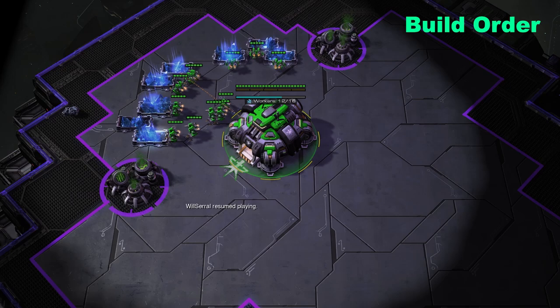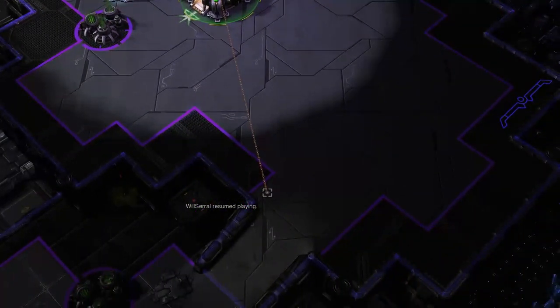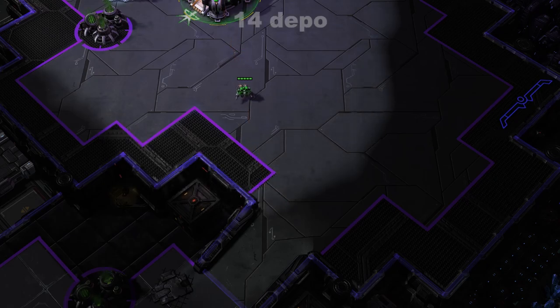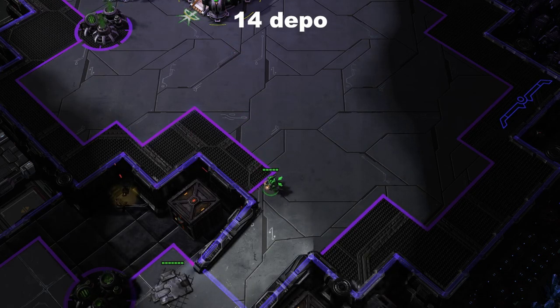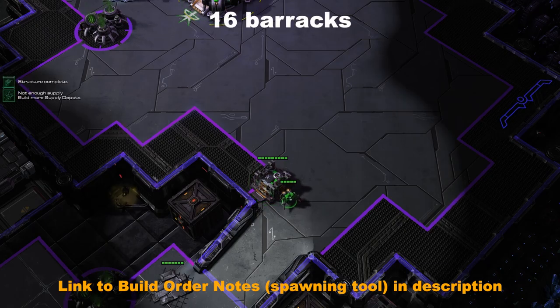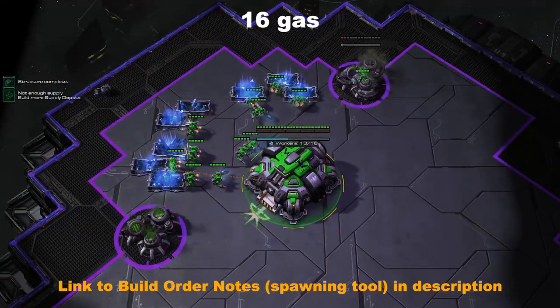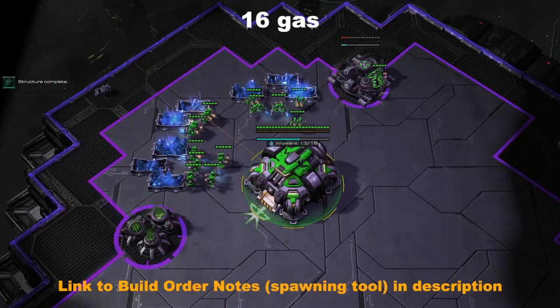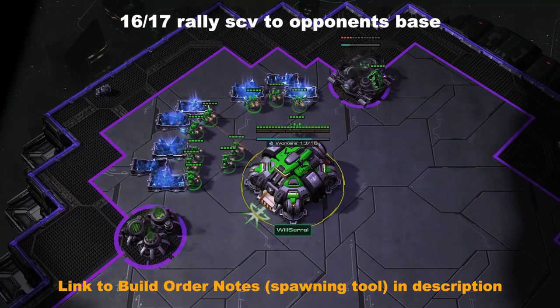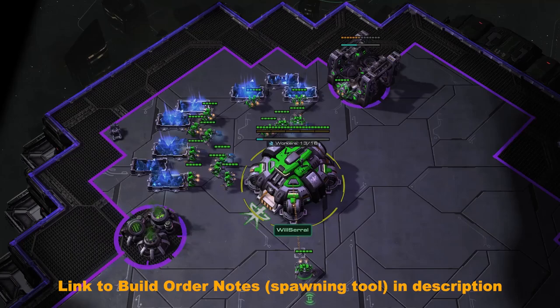First thing you're going to do is change your rally point to the ramp. It's going to be your 14 depot. After that, you're going to grab your barracks on 16 supply. Then also on 16, you're going to grab your gas geyser. Right after the gas geyser, you're going to change your rally point from the command center to your opponent's base — this is going to be your scouting SCV.